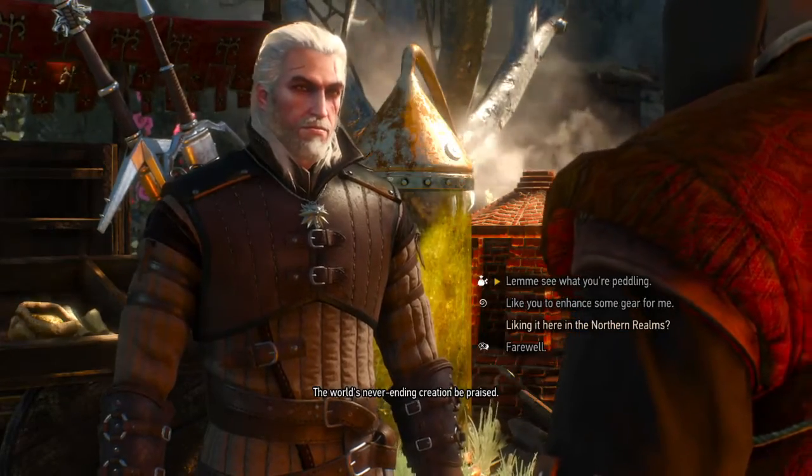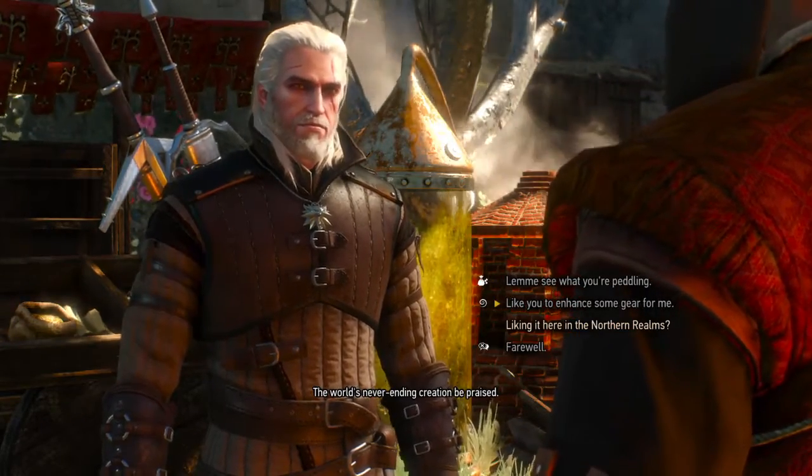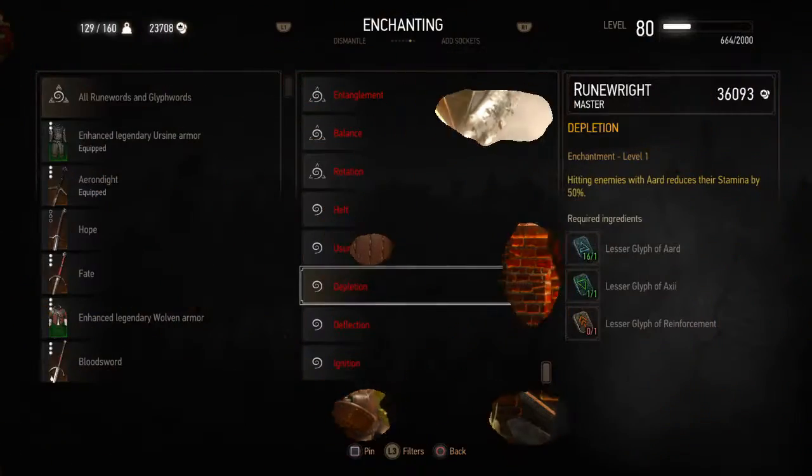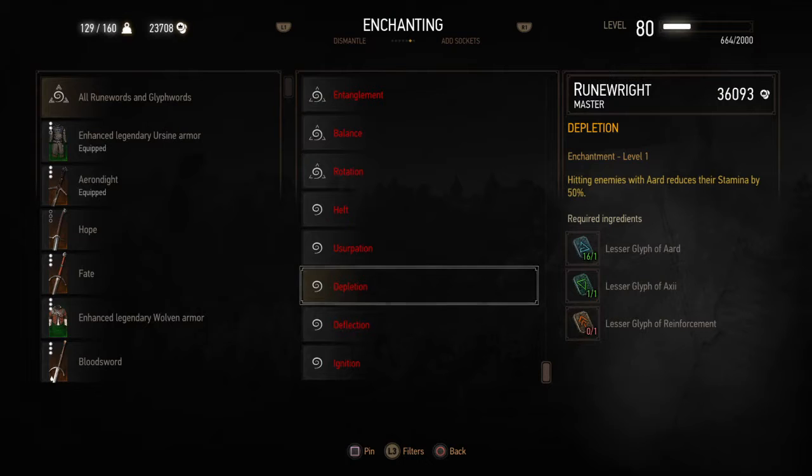Then I'm going to take on Detlap. But I'll tell you what, this is a good start. Because I'm going to see the Rune Master and I'm going to enchant with Depletion. I'm going to need 17-18 lesser glyphs of Aard, two lesser glyphs of Axii, and one lesser glyph of Replenishment.